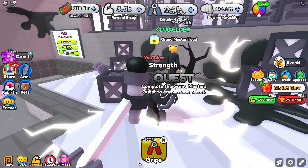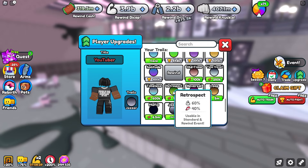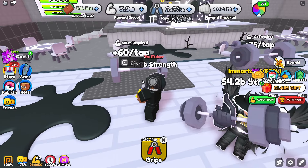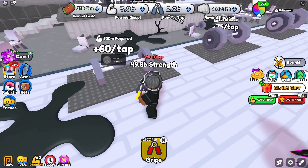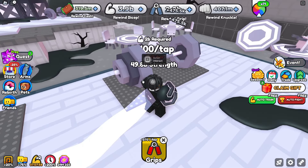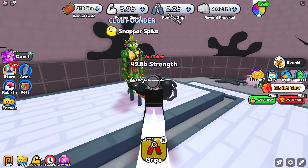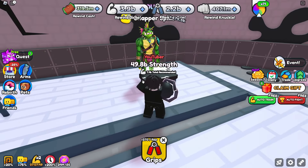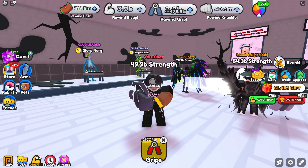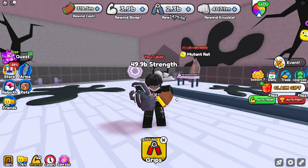Claiming the quest rewards gives you an easy 1.5 million cash. With that you can buy the retrospect, or if you have a lot of cash just go buy the chazzer. The barbells in this area require 500 million, 1.2 billion, and 2 billion strength respectively. Snapper spike is at 7.4 billion recommended, which is a lot if you're just reaching this area and haven't been training much.